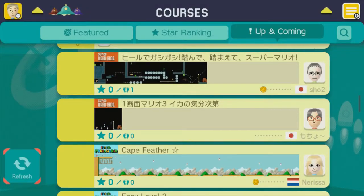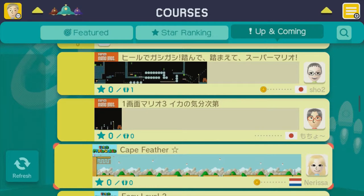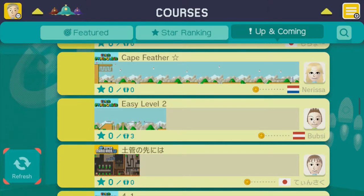Hey everybody, this is Captain Ibis. Welcome back to another episode of Super Mario Maker Customs. So what we're going to do this time is we're going to play some up and comings. And then the very next episode of this, you will see me take certain elements from each of the maps that I played and put them together in my own custom map, and then obviously play some more up and comings after that. I'm going to try and do this from now on.